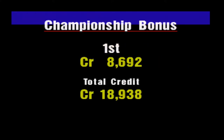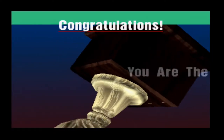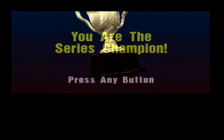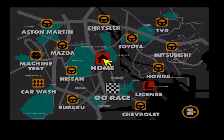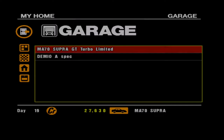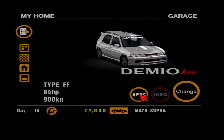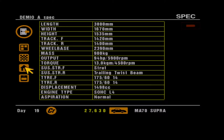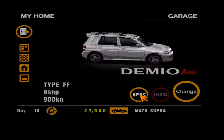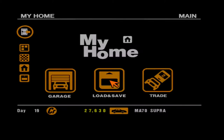15,000 credits - not bad. 27 points, nice trophy - that looks good on the mantelpiece. We get a new car in the garage - let's have a look what it is. Is it going to be a Porsche, a Ferrari? Probably not. Wow, a Demio A Spec - 94 horsepower of goodness! We'll actually use that in one of the championships probably, because it's classed as a lightweight car, even though it's an absolute heap of junk.